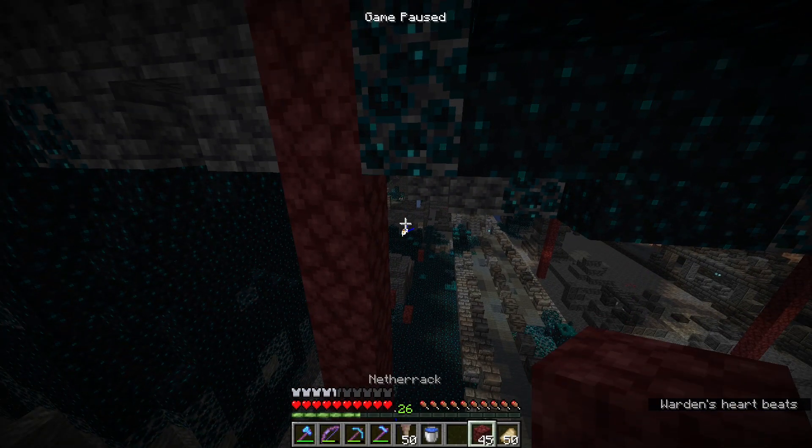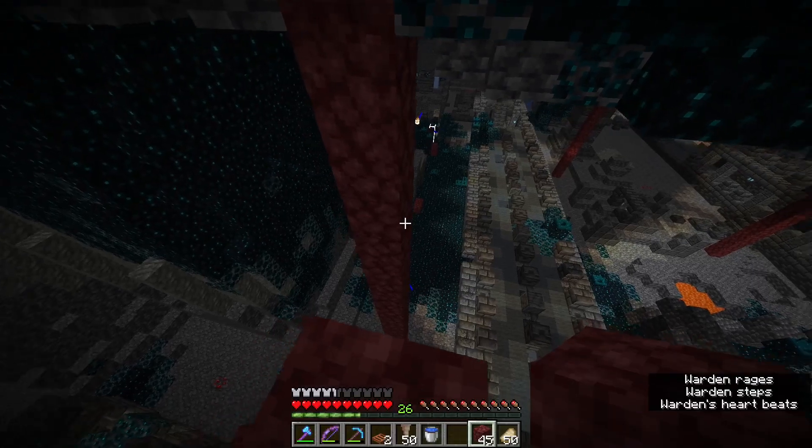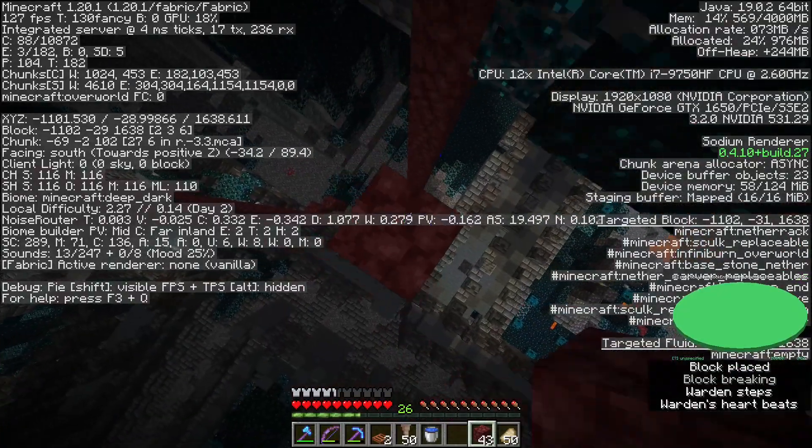I'm going to shoot the warden once. When you shoot the warden, it will instantly know where you are and start running towards you. This is good because I want the warden to be directly below me so I can dripstone it. We're going to take out these things and let the warden come at you really quickly.